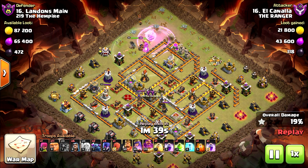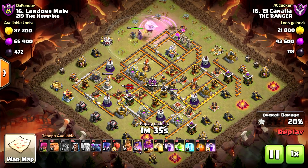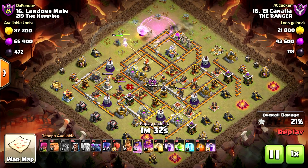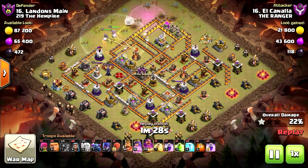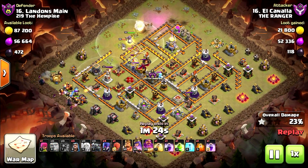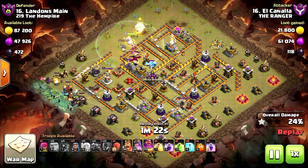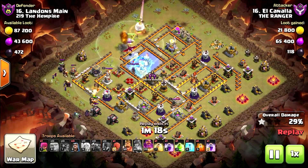Not sure why he didn't use a wall breaker so they could take the eagle artillery from the outside. He's using it too late, and the little bomb took it. Now the CC troops are out and the multi inferno is attacking the queen — don't think she can survive.